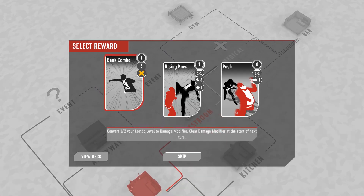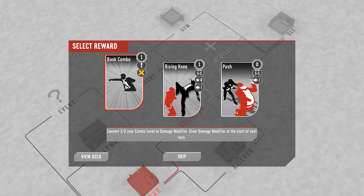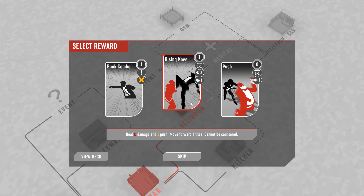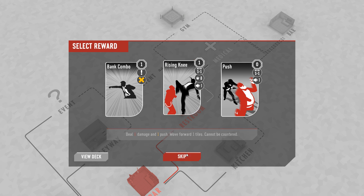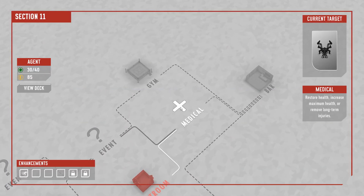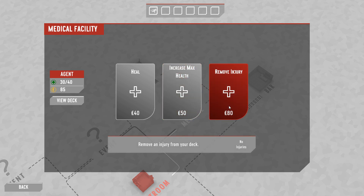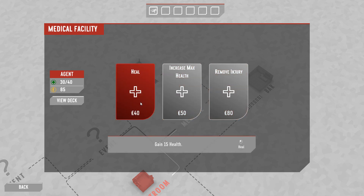Bank Combo — convert half your combo level to damage modifier, clear damage modifier at the start of next turn. Huh, that's interesting. Rising Knee is an uncounterable attack — we're not seeing enemies that have counter yet. I'm going to avoid putting a new thing in the deck here. At the medical station you can buy a max health increase, remove injury cards. I think we should probably take the heal — let's take the heal.